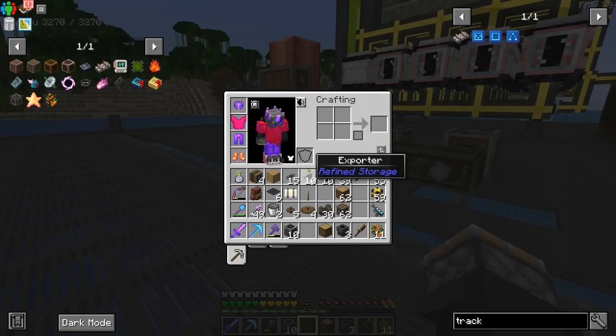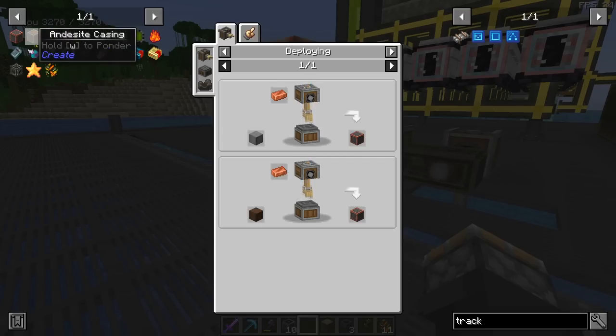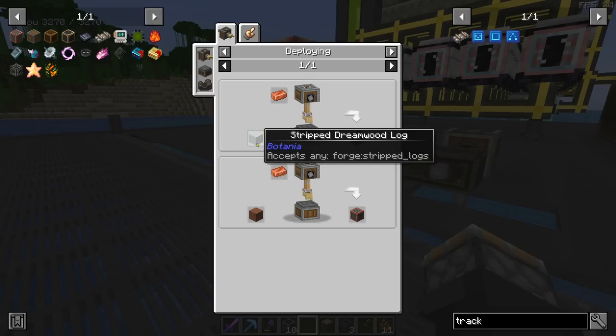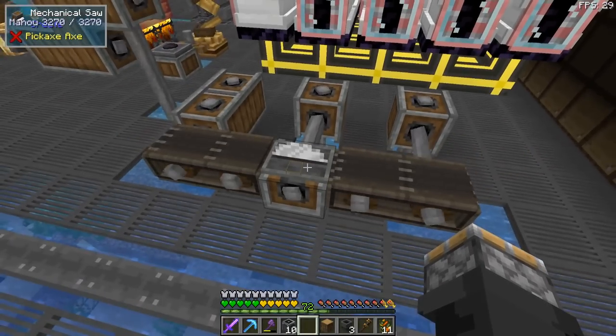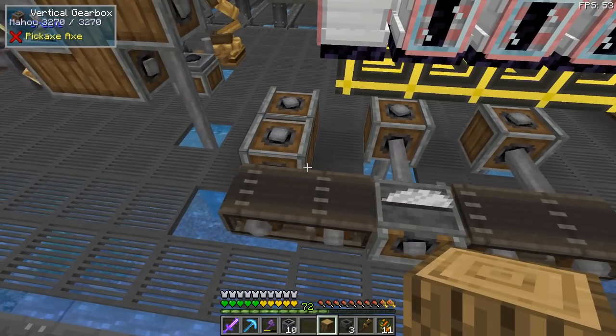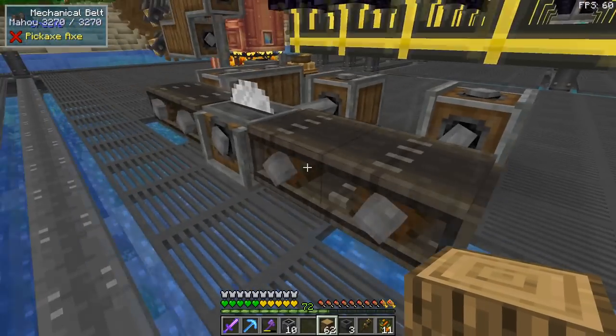Let's talk about how you make casings. There are four different styles in Create now. Specifically, the one I'm after is the train casing because we need these to make train parts. But we need brass casings to make train casings, and andesite casings to make pretty much anything in Create. I'm also going to make copper casings since I've been building with them. All three — copper, andesite, and brass — start with a stripped log, so we're going to use Create to automate that.